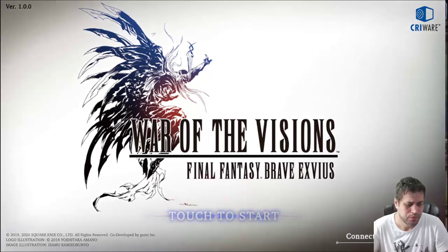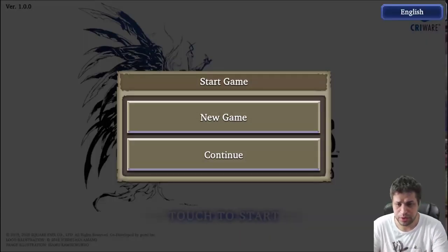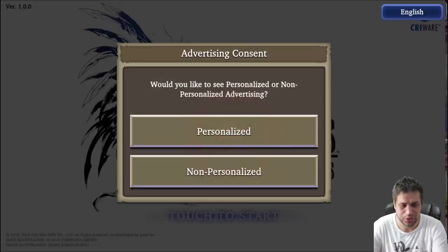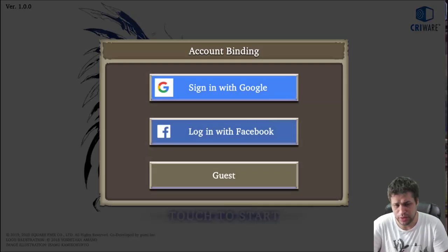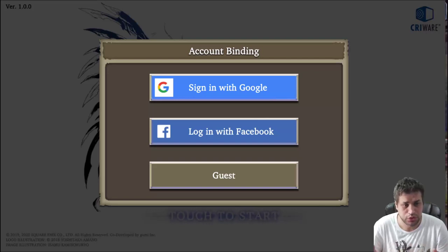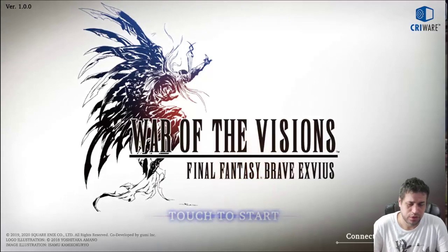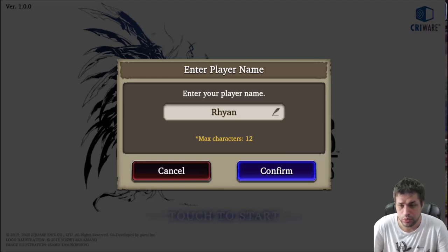Let's start talking about the general way of starting a new account, be it on a mobile phone or on an emulator, and how you should spend your first summon. You have to click on the game and agree because you're a person of 16 years or older. Now you have the option to sign in with your Google account or Facebook account — just don't do it. Just click on Guest. This is the first important step toward the best free reroll account.